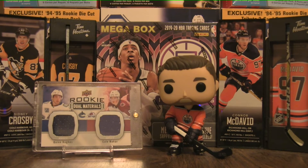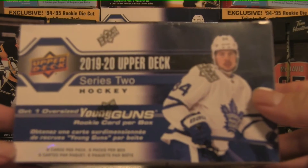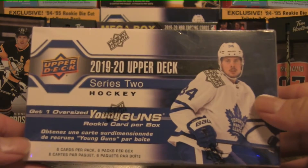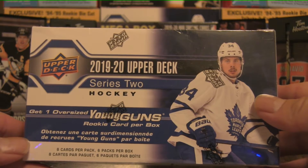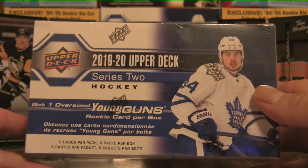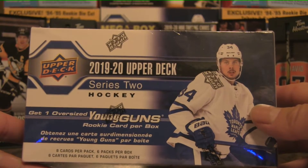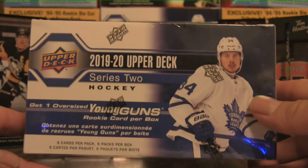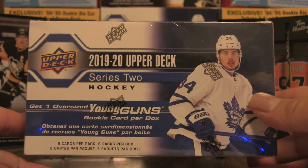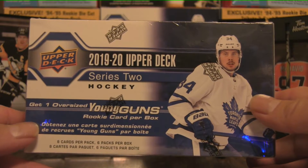Welcome back for another box break. Let's try out another blaster box of 2019-20 Upper Deck Series 2, searching for that elusive Kale Makar Young Gun. Also in this set you could find Nick Suzuki and Kaapo Kakko, neither of which I have, so hopefully we can pull one of those two rookies out of this box.